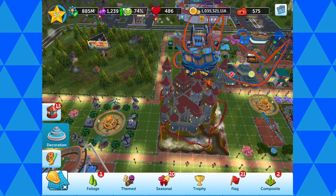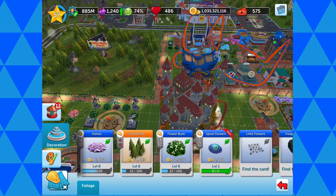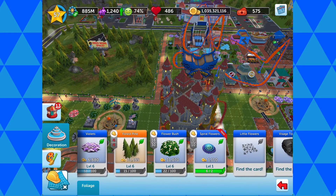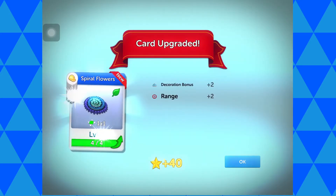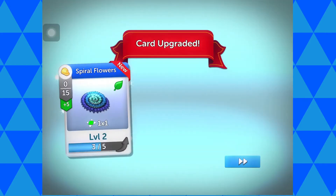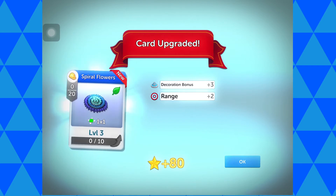It says I've got some new ones in the foliage section, so I go and have a look at them. I end up putting lots of those blue things out because you can upgrade them a couple of times as well. They start off at plus one for a range of one, then go to two and so on, but they're not that high just yet — they look all right though.